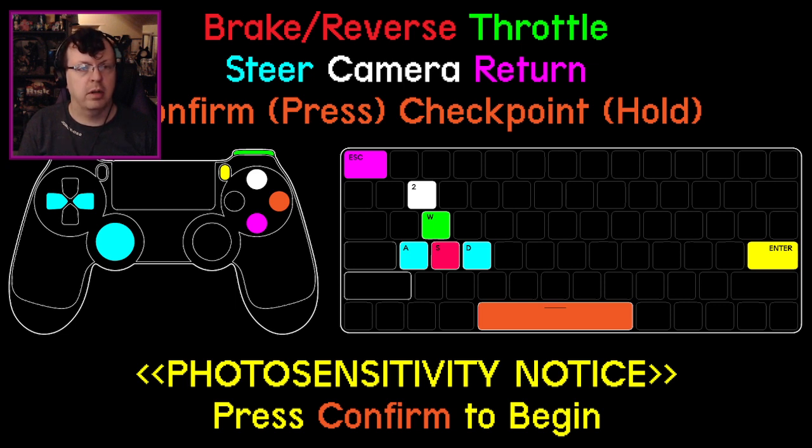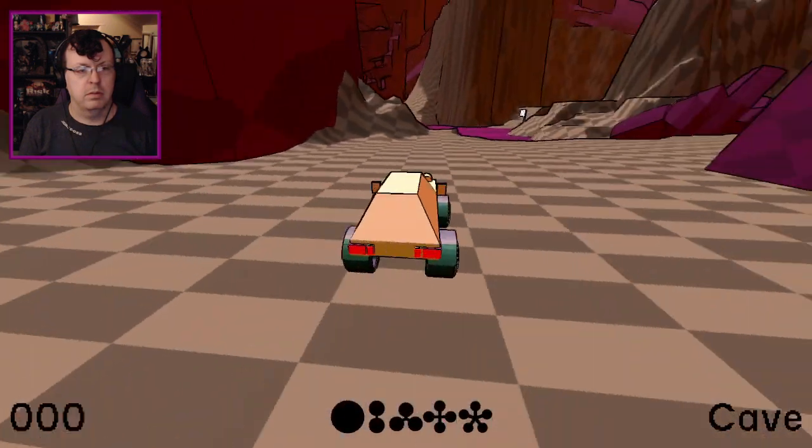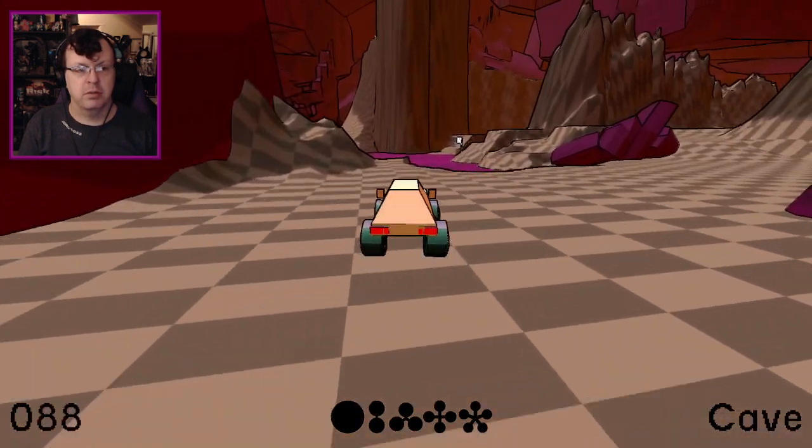To his camera, okay. Return, escape, yep, okay. It doesn't say what the yellow is, but okay. And yet A is confirmed on Xbox. So yeah, I don't know what's going on.